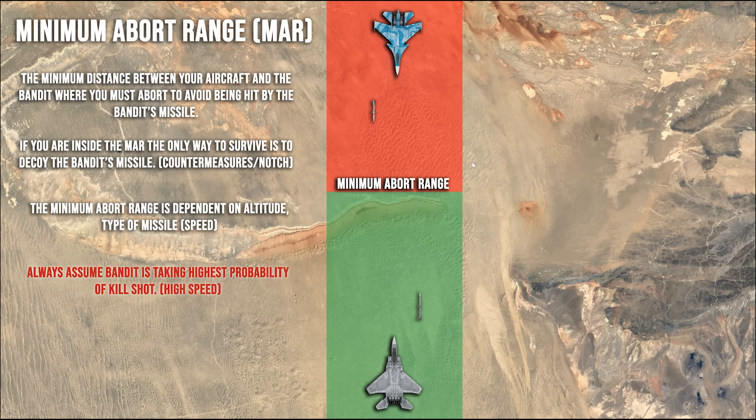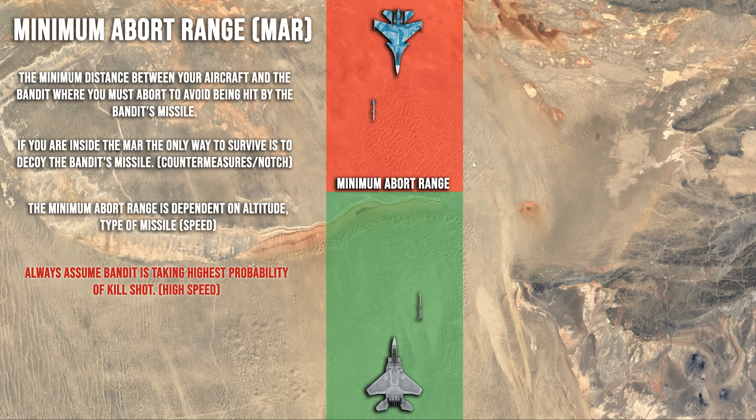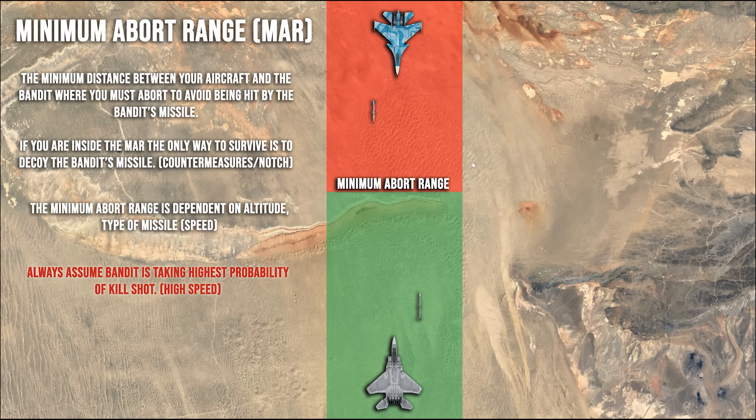Now we'll talk about the minimum abort range, or MAR. This is the minimum distance between your aircraft and the bandit where you must abort to avoid being hit by the bandit's missile. If you are inside the MAR, the only way to survive is to decoy the missile with a countermeasure or a notch. The MAR is dependent on altitude, the type of missile being fired at you, and speed. In DCS, on the deck the MAR is 10 miles; at high altitude around 30,000 feet it's 30 miles, because thinner air allows the missile to travel further.